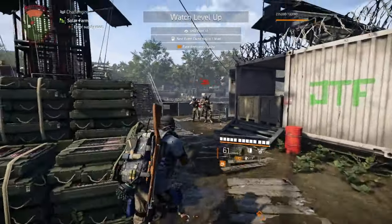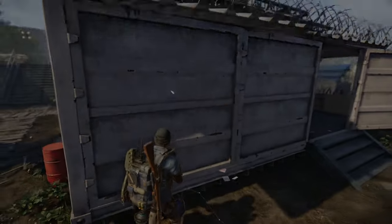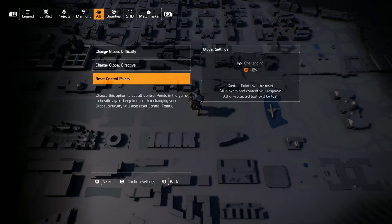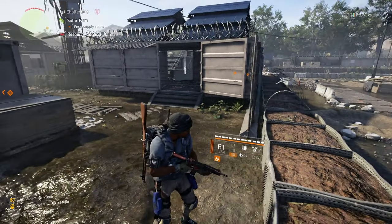You can reset a control point if you want to farm just one. If you don't know how to reset it, press right on the D-pad, go down to reset, click A, click confirm, and then you can do the same one over and over. It doesn't really matter which control point you actually farm — it's all personal preference.